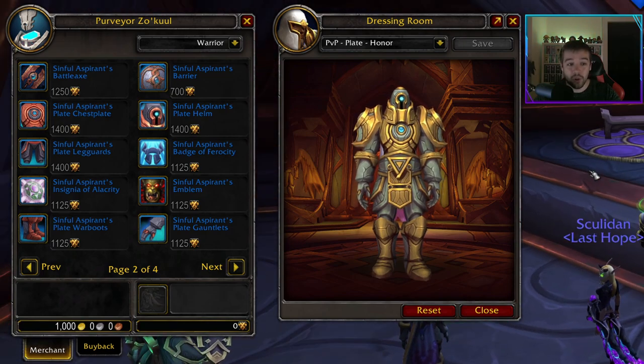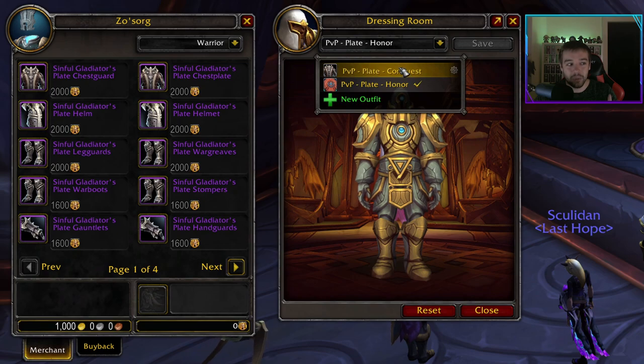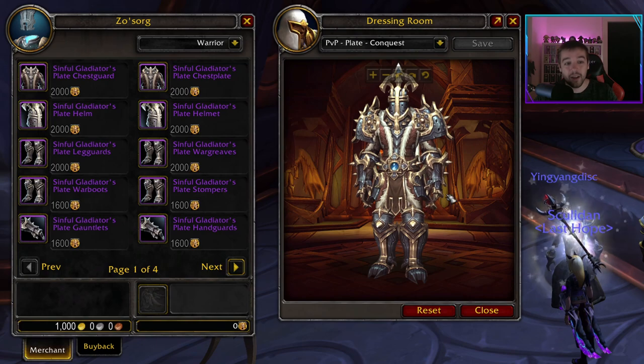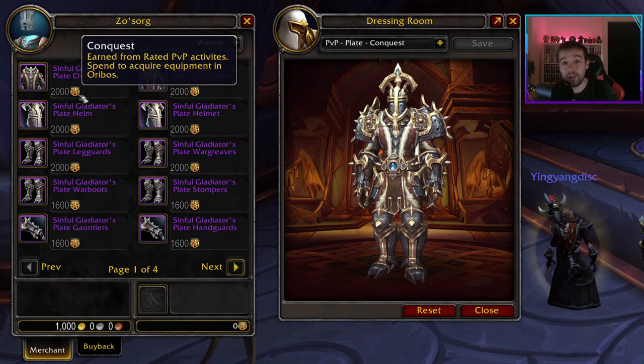If we talk with the next NPC, he sells the conquest set. The conquest set is much more interesting because it normally always looks better. I'm not able to show you the elite version that you only get when you reach a certain rank, but this is the standard conquest set you can also buy, and as you can see it costs conquest instead of honor.